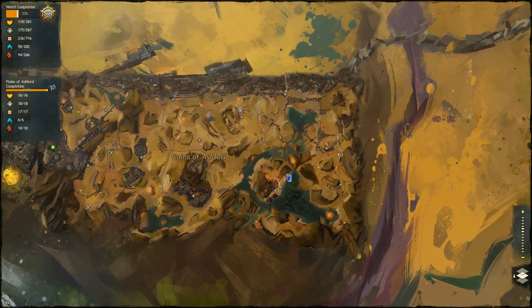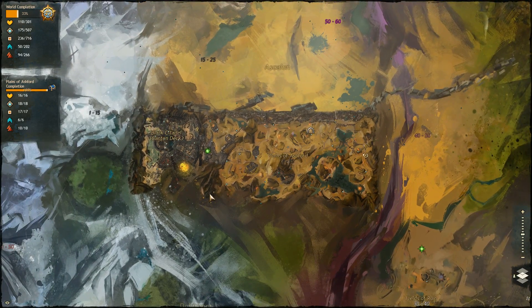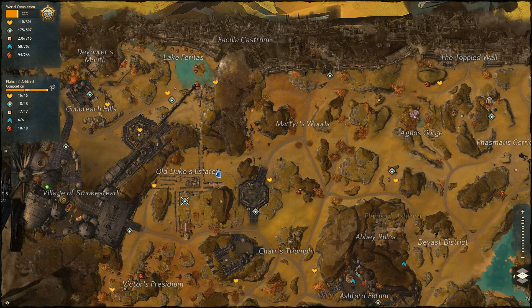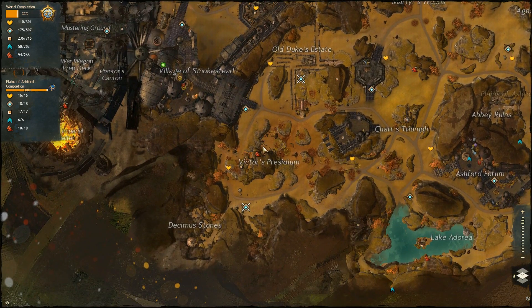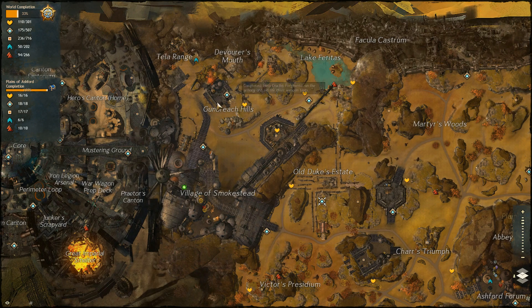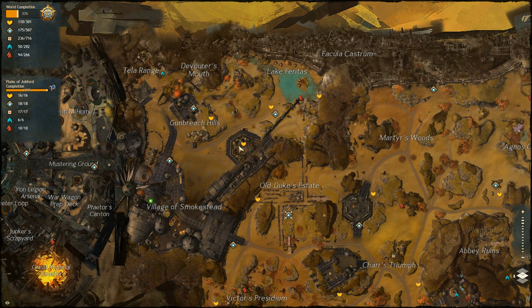Plains of Ashford is another giant map — a giant rectangular area with a lot to do. There are 16 tasks, which is quite a lot, but only 17 points of interest, which is kind of low. Starting in the top-left quadrant: our first task is at Gun Breach Hills, then one directly southeast of it, one directly northeast of that — so three right here — and a fourth directly east of Lake Ferratus. Four tasks in one little area, and you complete them so quickly.